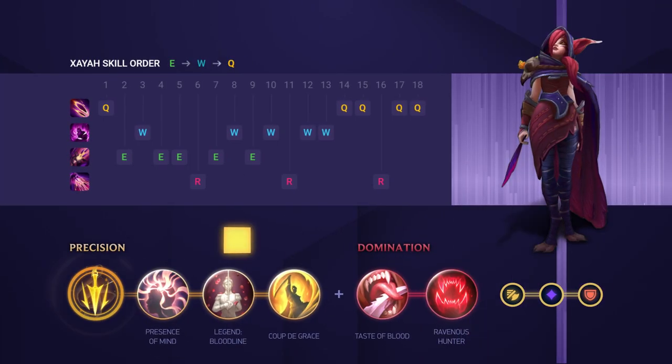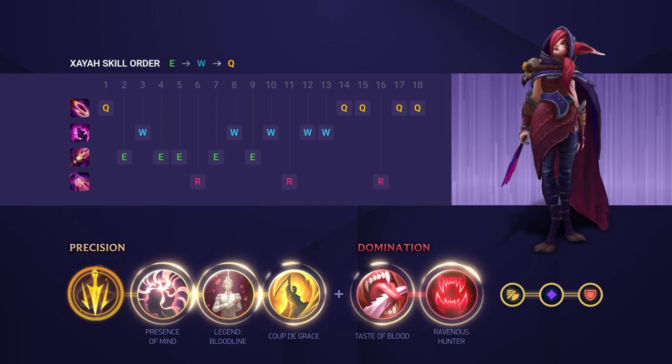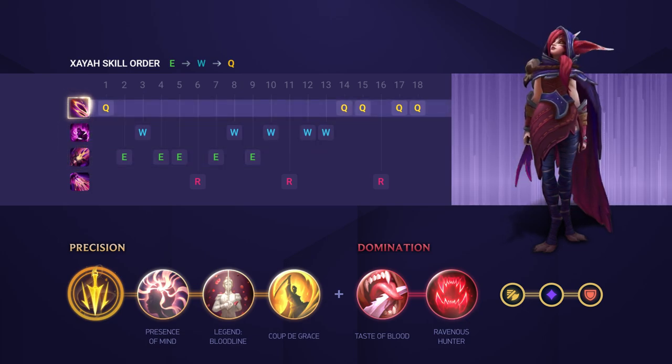When it comes to your runes, Lethal Tempo is a great fit for Xayah, allowing her to stack her feathers quickly and providing more burst overall. The rest of the runes opt for sustain and damage. To maximise damage, you'll want to max E first, followed by W, and then Q to finish.